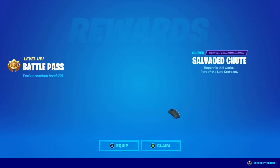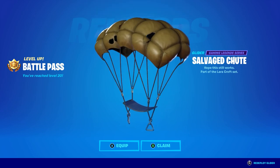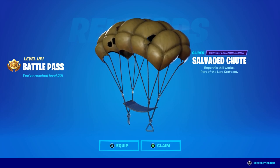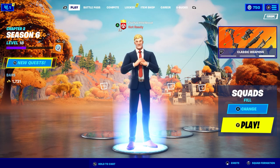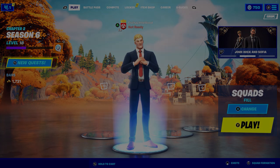And that's how to get a free glider in Fortnite Chapter 2 Season 6 — just reach level 20 and the glider will be yours to keep forever. If you enjoyed the video, make sure to drop a like and comment down below, and let's try and reach a like goal of 50 likes on today's video. I will see you all in my next video, goodbye and have a great day.